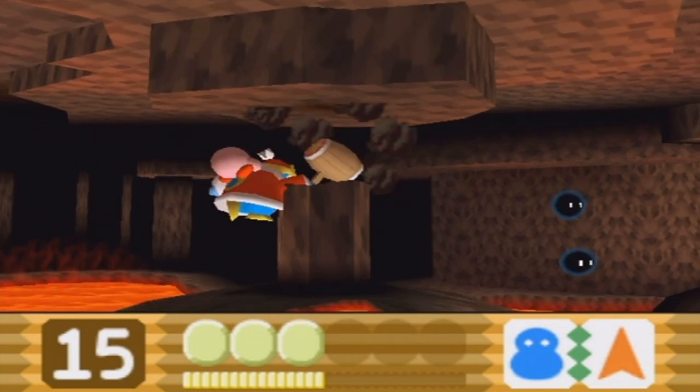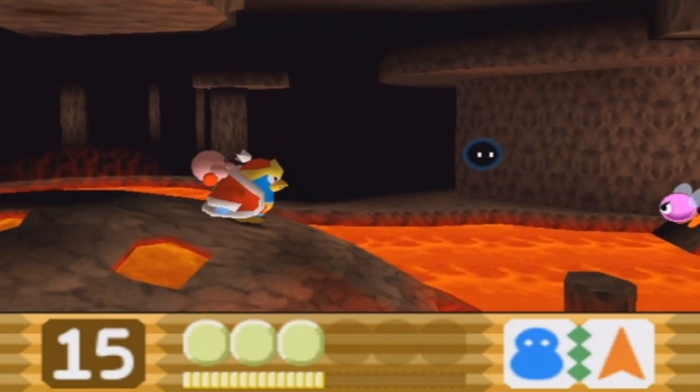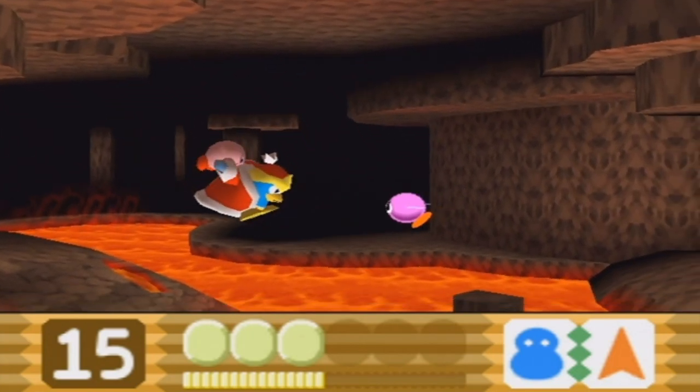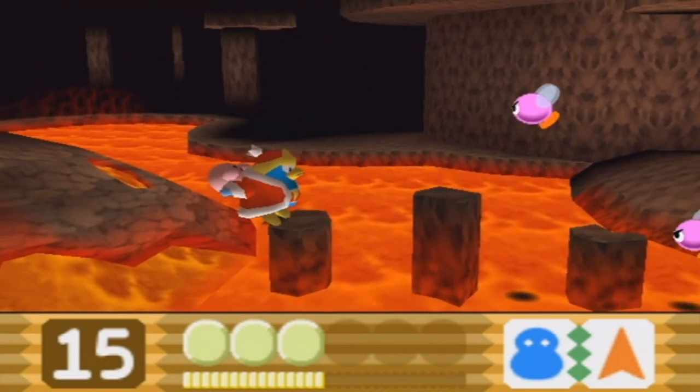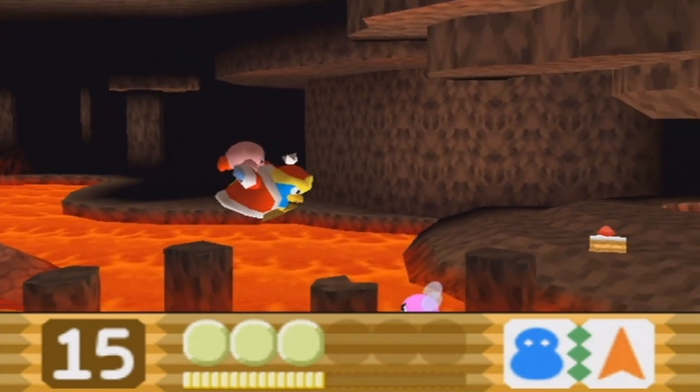If King Dedede touches the lava, he too will get hurt. He might be a strong penguin with a hammer, but he can still take damage. This is probably one of the trickiest King Dedede segments of the game.